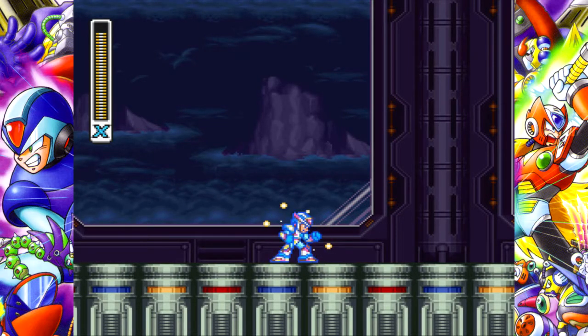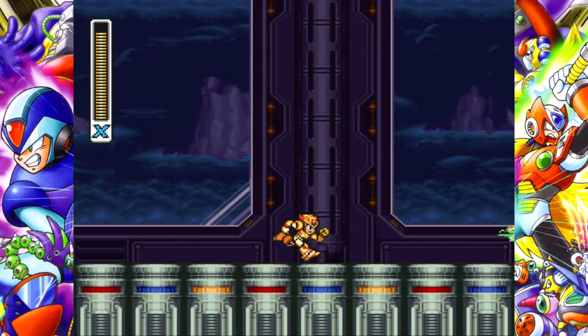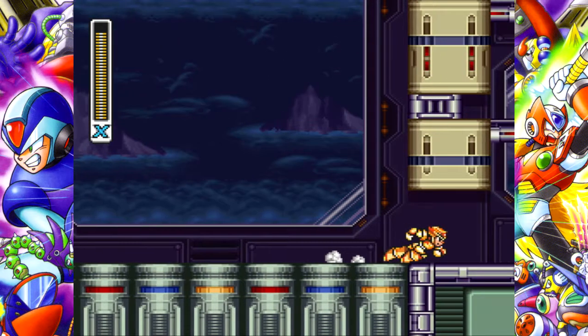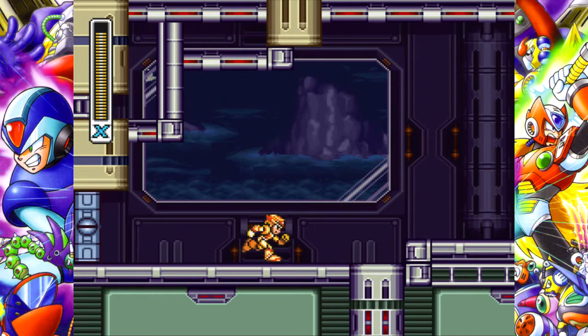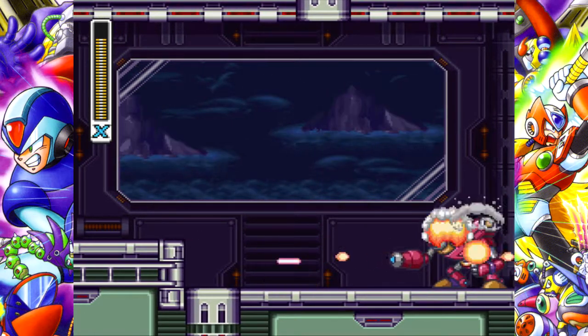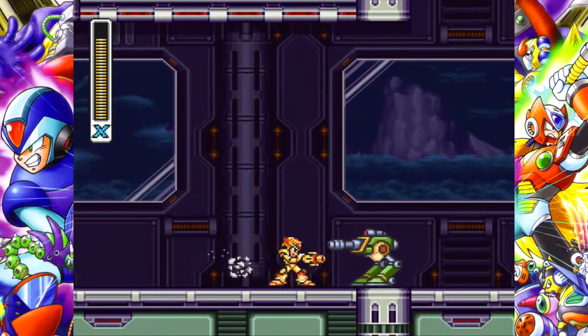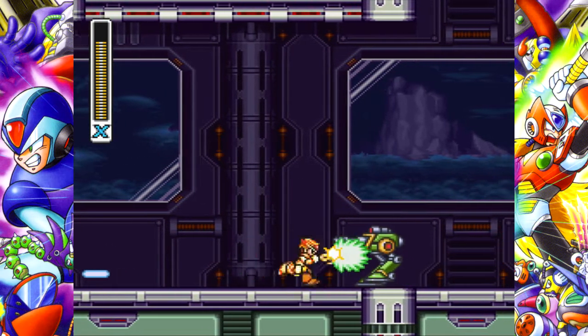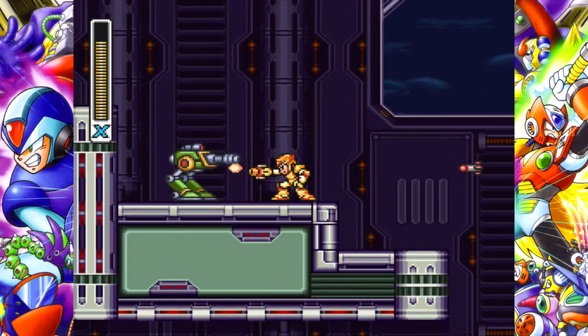And there we go — we now have Zero's Z-Saber. When we charge up to max, it's green. You fire two charge shots and then bam. The little beam the saber shoots out hits an enemy and does like four points of damage about six times or something. And if you can do a direct hit with the saber itself, it takes like half a boss's HP away.